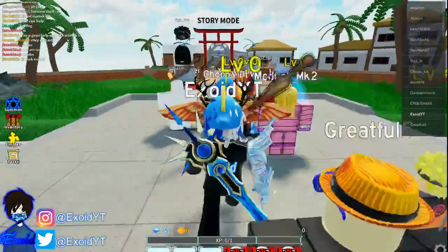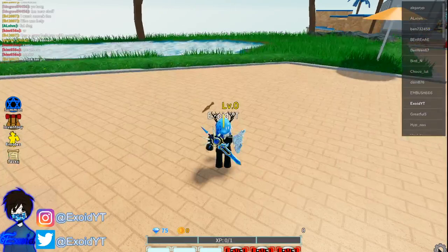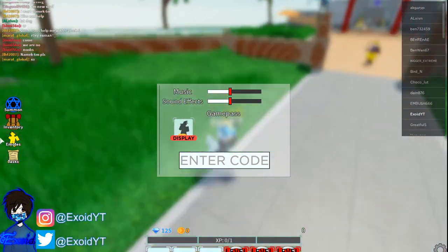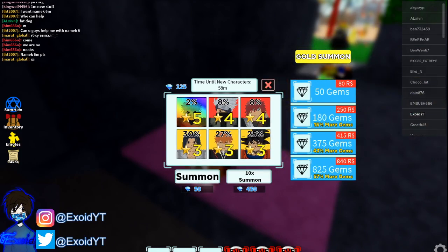Anyway, let me show you a code right now. All you have to do is click on the bottom right corner — there's a little settings icon right there. The code is: code game release. We got a Nimbus mount and 50 gems from that code.